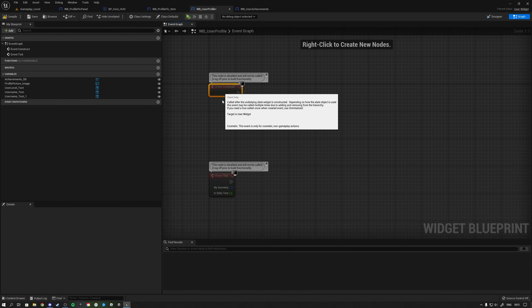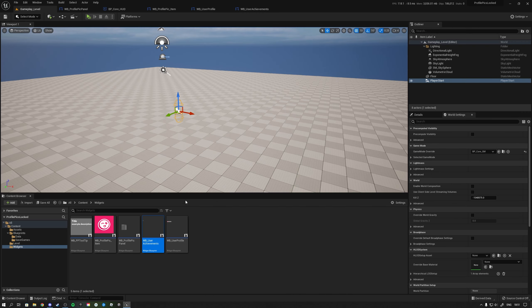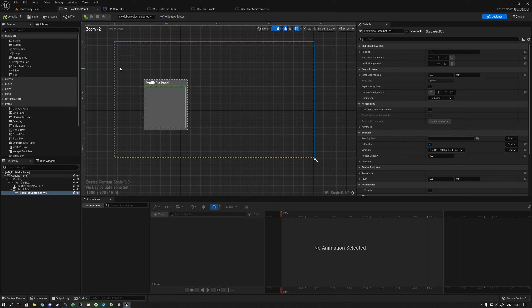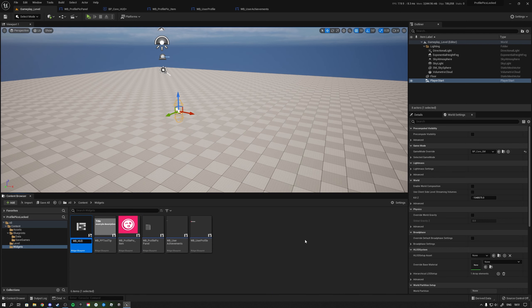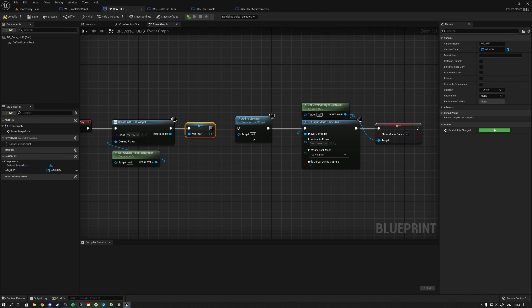This widget reads from a save file and populates itself. Place it in the top left corner with some padding. To add it to the viewport when we hit play, go back to the HUD class. We could combine widgets into one wrapper - create a Widget Blueprint called 'HUD'. Back in the HUD class instead of adding the profile picture panel, we'll show the HUD panel, promote it to variable, and add it to the screen.